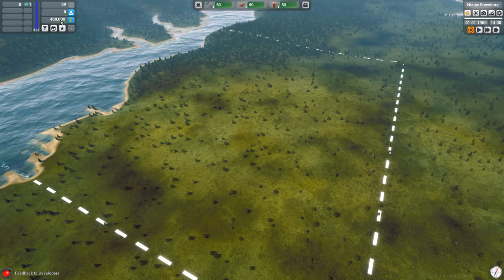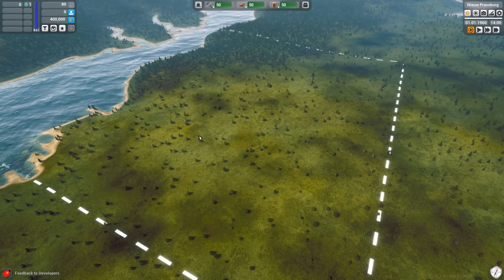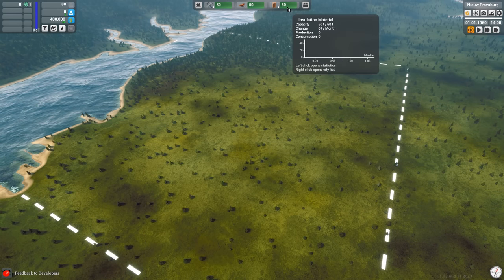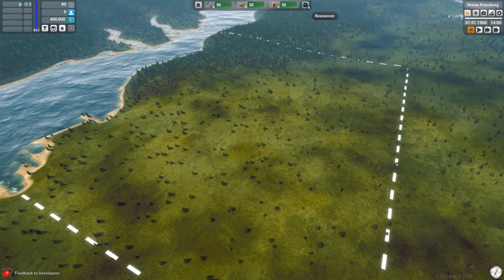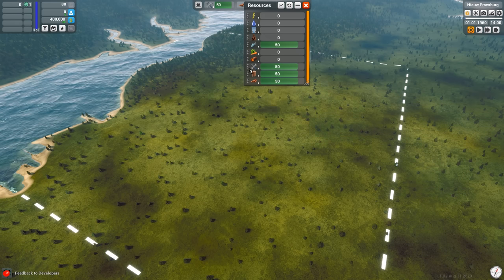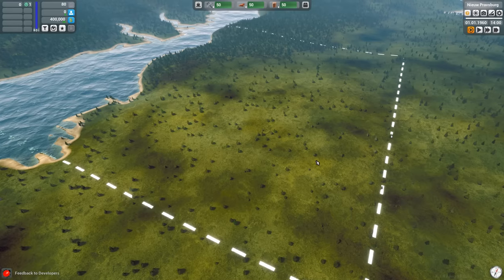In the very top left, you're going to see our money and our population, which is currently zero, along with some research points we'll come back to later. And here in the very top, you're going to see some important resources: tools, planks, and insulation material. If I click on this dropdown, we should be able to see that there are a lot of other resources to consider, and this list is going to get a lot bigger as the game progresses.